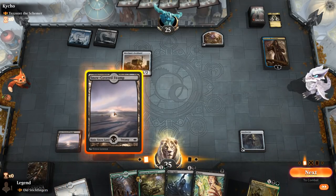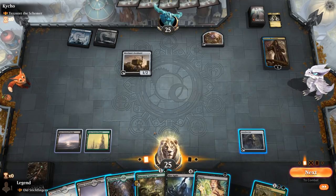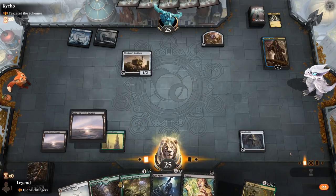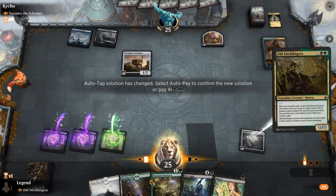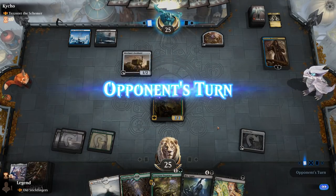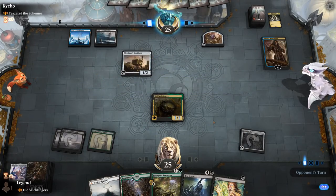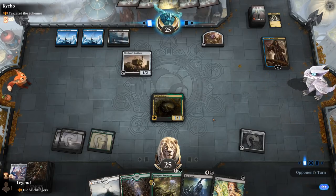Duress could come in handy. I think we still play Old Stickfingers here — alternatively I could Emergent Sequence, and then next turn Duress plus Stickfingers. We get Colossus and Ulamog. If it looks like our opponent is keeping up a Counterspell, we can Duress first — if not, we can just go for it.